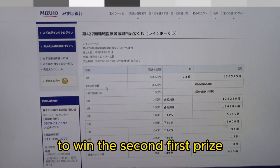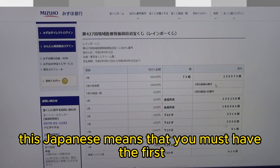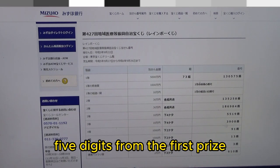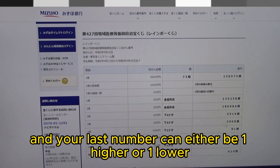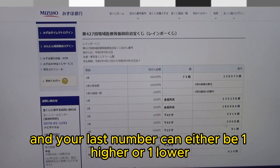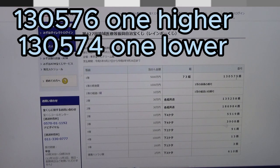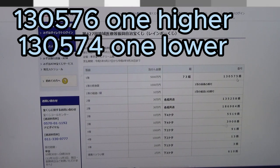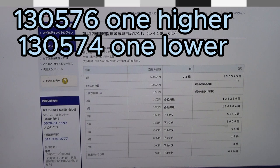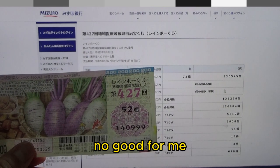To win the second first prize, Sen Man En, you must have the first five digits from the first prize and your last number can be either one higher or one lower. For example, 130576 — that's one higher — or 130574 — that's one lower. You also have to have the same grouping number. No good for me.